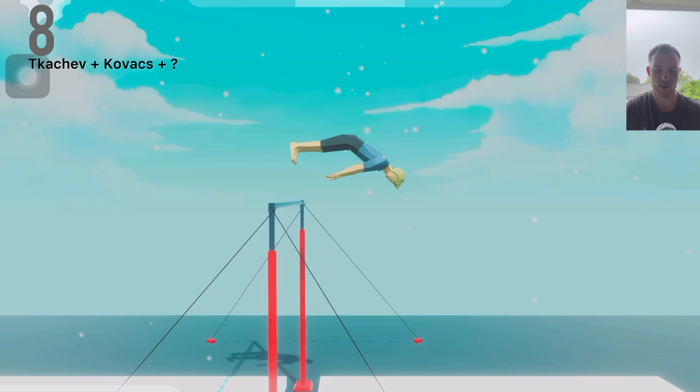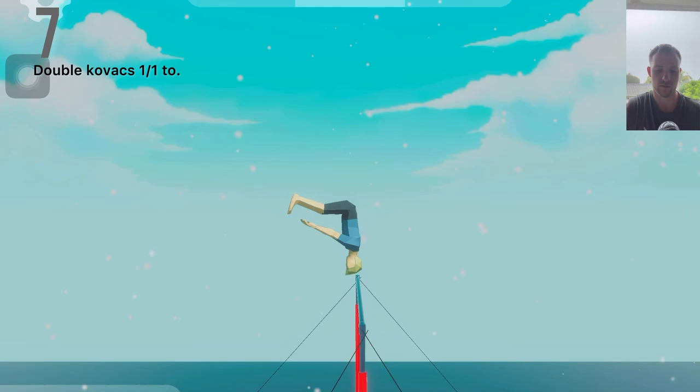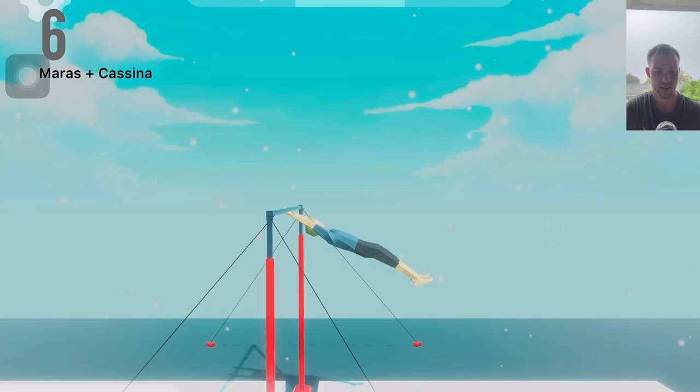I don't even know what I was trying to do in that double Genya — I was probably just messing around. It's quite difficult to learn to play, but one of the cool things is because you have control of so many parts of his body — shoulders, knees, and hips — you can do the tap for releases like you would in real life.